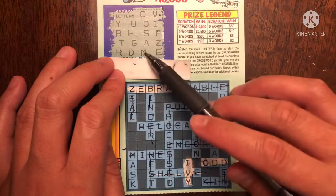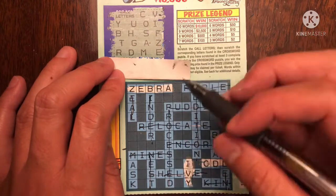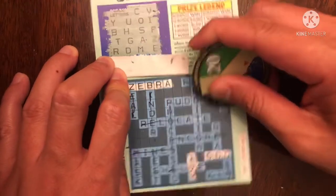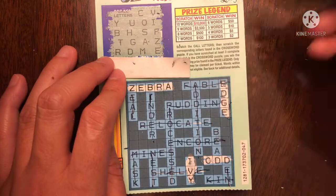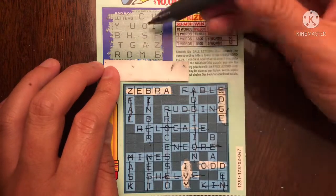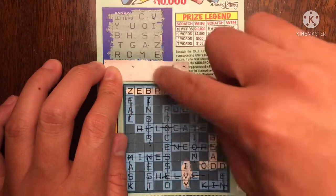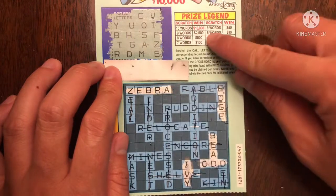How about mask? M-A-S — there's no K, so no mask. How about edge? E-D-G-E. Nice. So it's not a ticket win but we have at least a $5 winner. How about bead? B-E-A-D. Thank God for the scanner app — I already scratched the barcode, just so I'm only scratching winners this session. One, two, three, four, five words — that gives us $10.